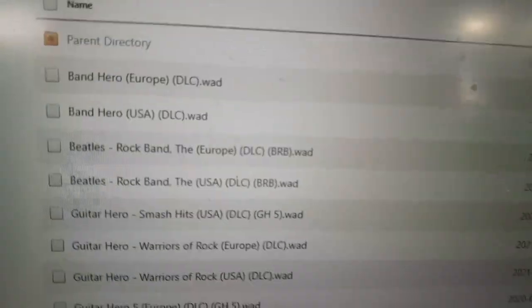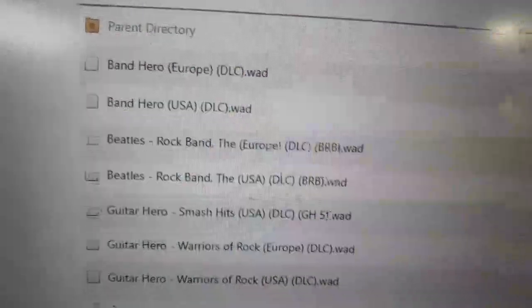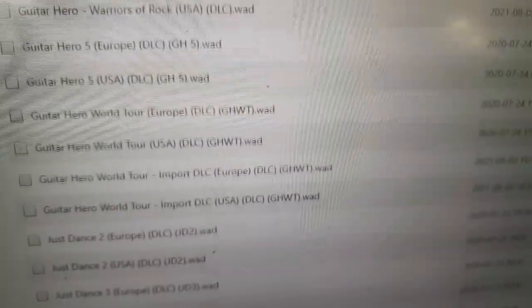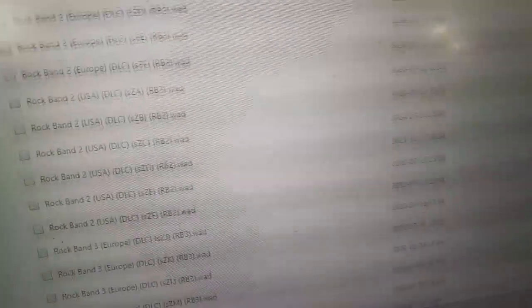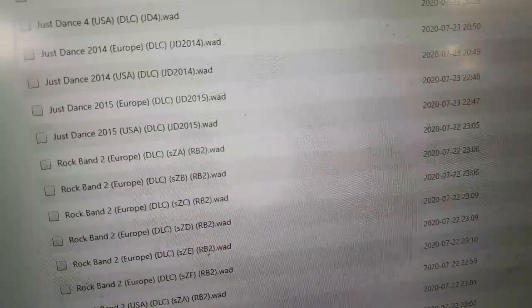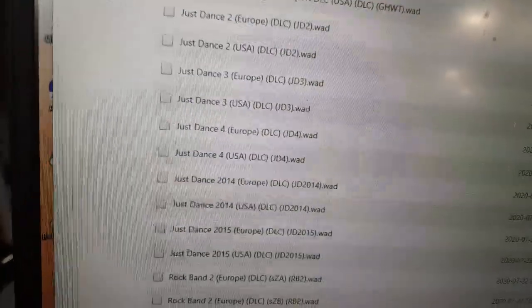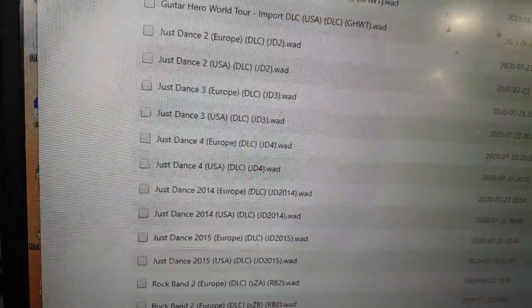You can go into Big Wads and you've got all sorts of things: Band Hero, Rock Band, Guitar Hero — there's a whole bunch of Guitar Hero — and there's Just Dance and some more Rock Band at the bottom. It's important to pay attention to which one you're getting. If you're in the USA, you want the USA version. If you're in Europe, you want the Europe version.